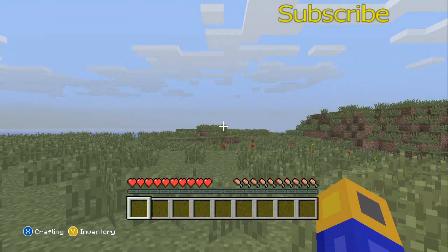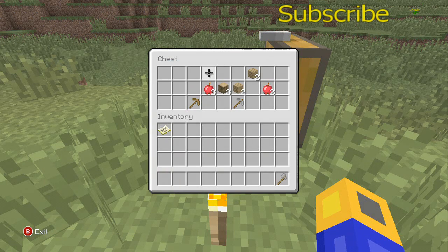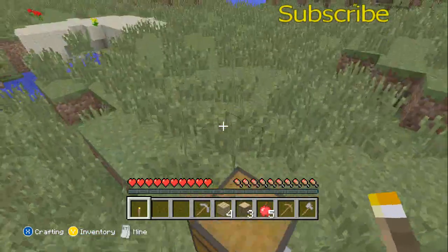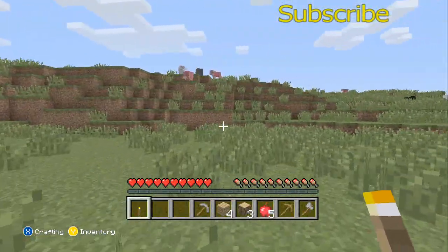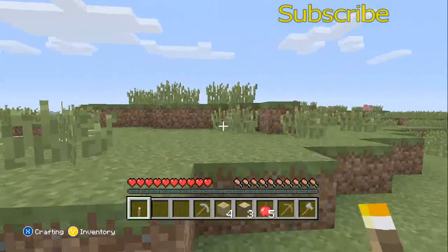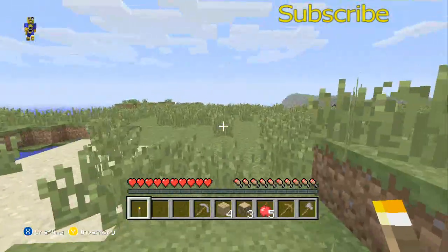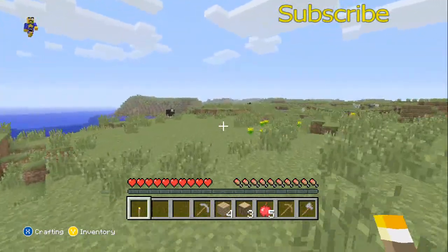Then we're going to actually use one of the houses and stay there for the night until we can actually get home and make the torches. Let's see if this is a great seed — I don't even see any trees. Thank God that starter chest actually had some wood. I don't know which way to go. Let's head this way — seems like where there's probably some civilization considering all these animals.